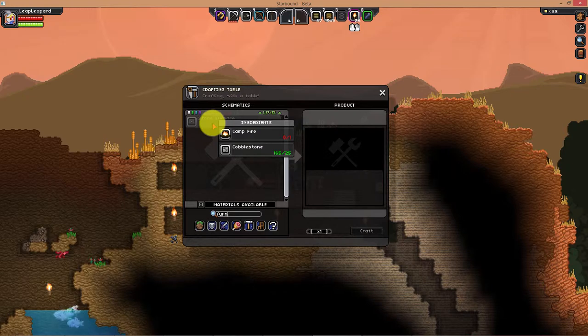The campfire is shown in red — it shows that we have zero out of one campfires needed. So we need to get a campfire first.